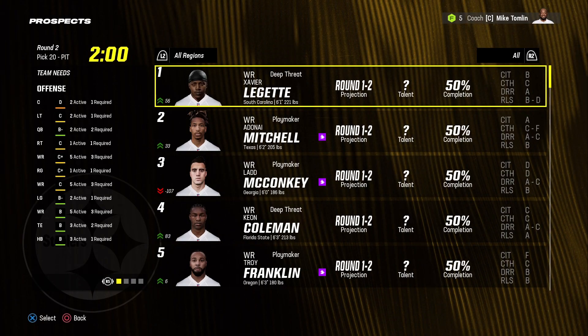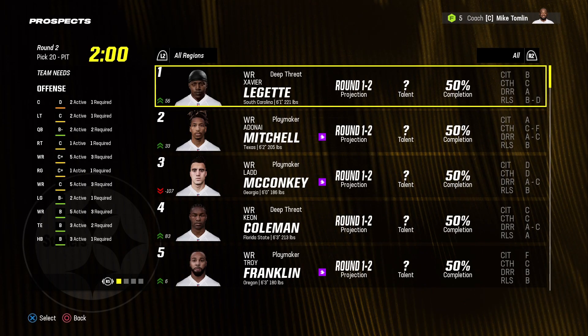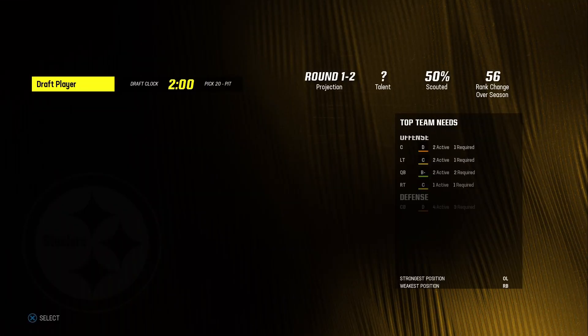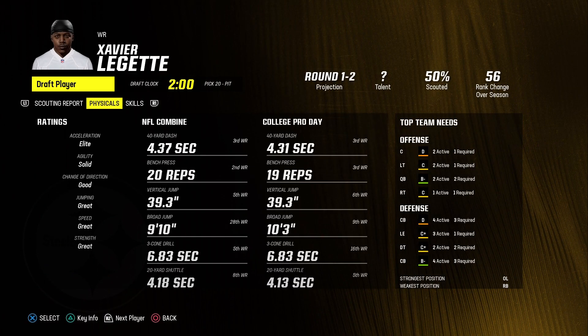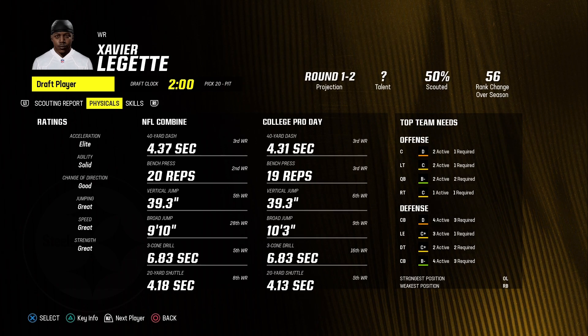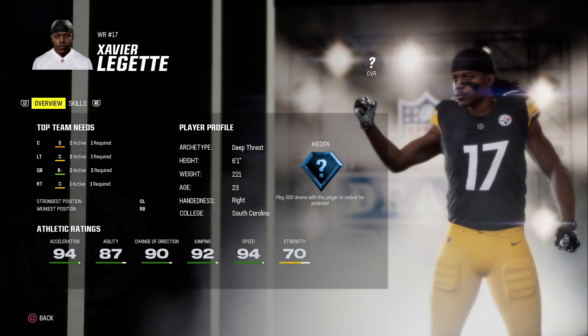In the second round, wide receiver Xavier Leggett is still available and I'm definitely gonna draft him. He's from South Carolina, 6'1", 221 pounds, and he's a deep threat at 23 years old. He has elite acceleration, solid agility, good change of direction, great jumping, great speed, and great strength. He's got hidden depth with 94 speed.